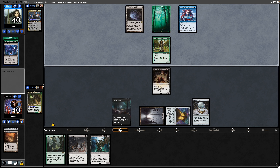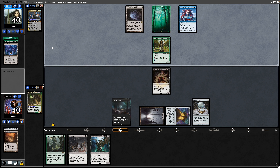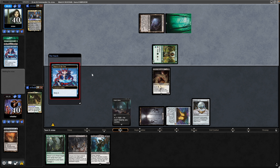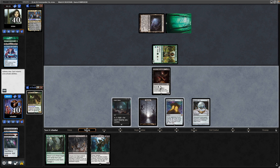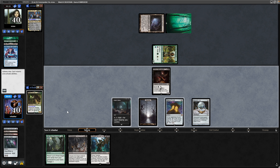Milled this time is Hall of Heliod's Generosity, so we won't be able to use that to fish things out of the bin. Opponent is scrying again with Omen of the Sea — I think he is struggling on lands, not managing to get into a third one by turn three. We see a Bloodstained Mire and an Ashnod's Altar milled, so we've got lands to get with Life from the Loam at least.